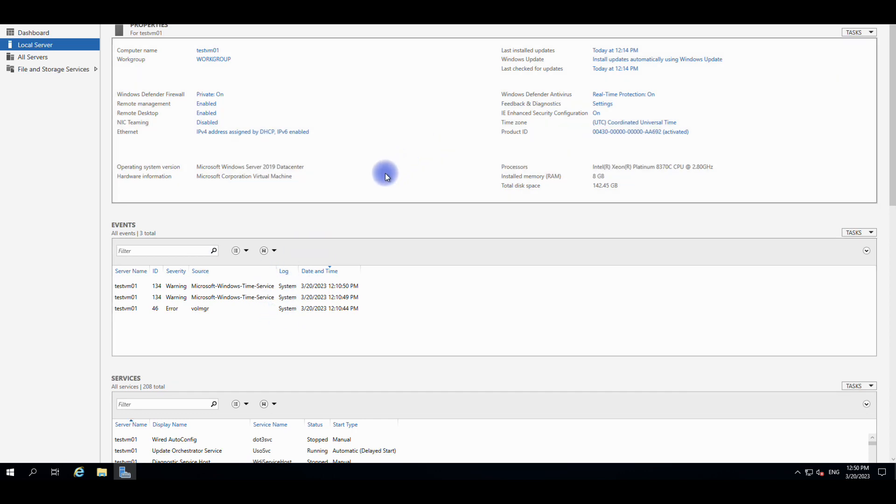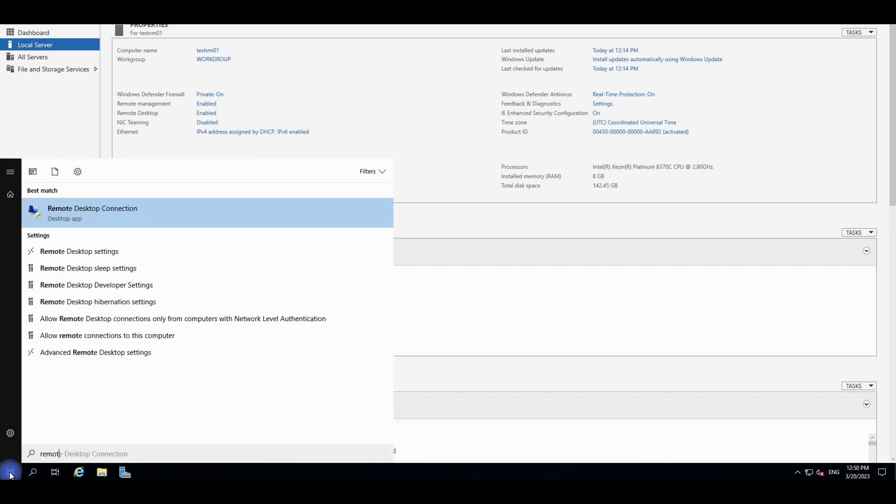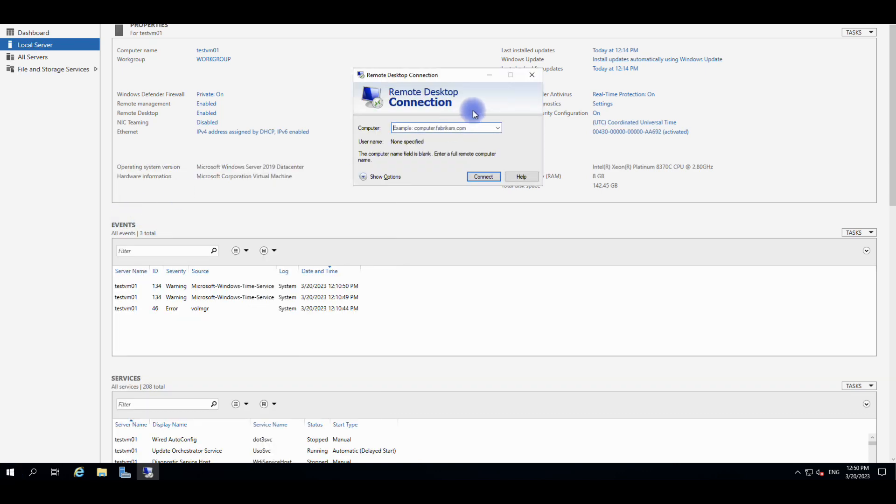Now let me connect via a Windows machine. From inside this virtual machine — which is a Windows machine — there's a built-in tool called Remote Desktop Connection. Click Start and search for 'Remote Desktop Connection.' You type in the computer name or IP address. But since we're already accessing this machine we can't connect to something already connected, so let's go back to the portal and pick another machine.